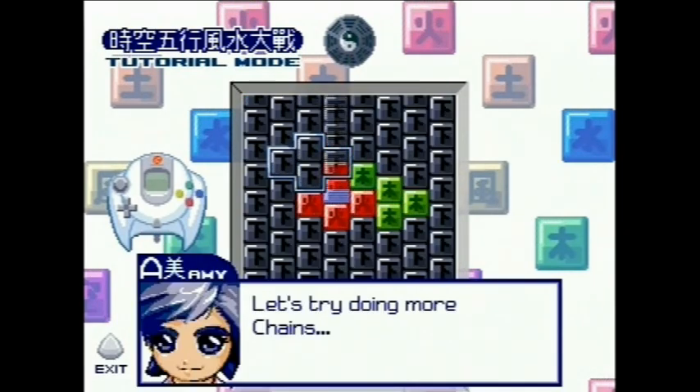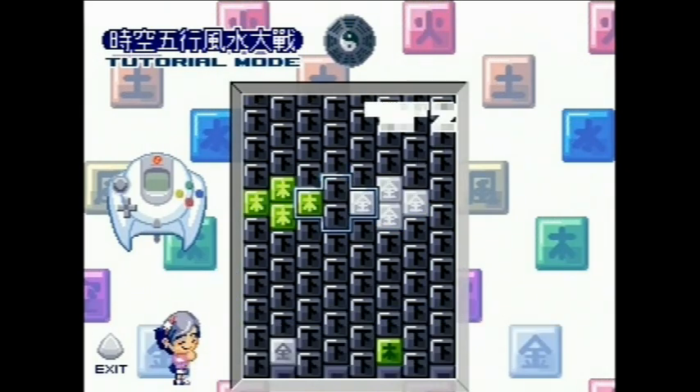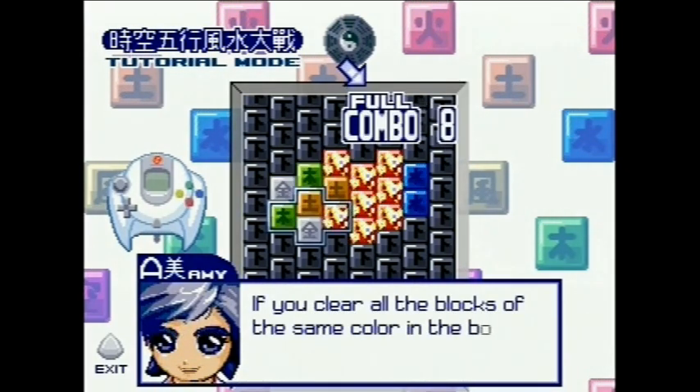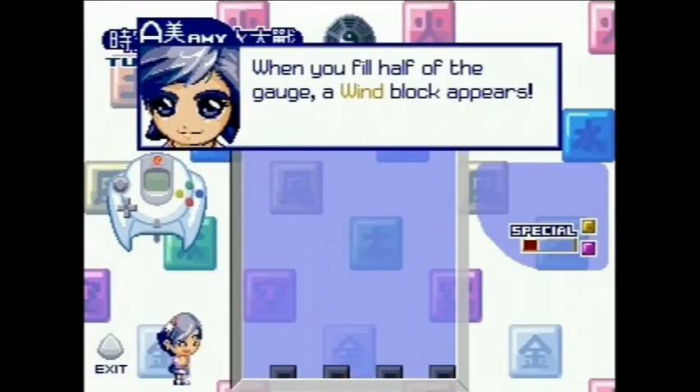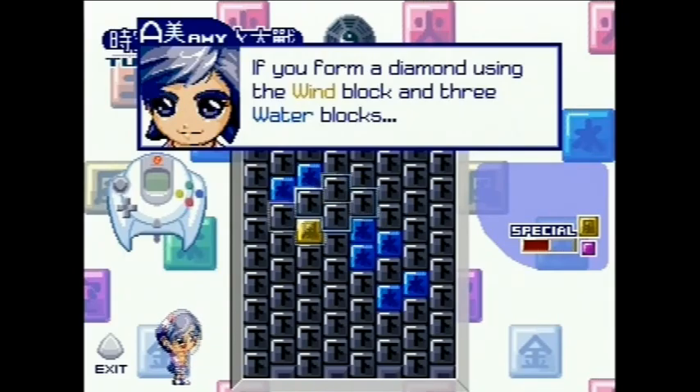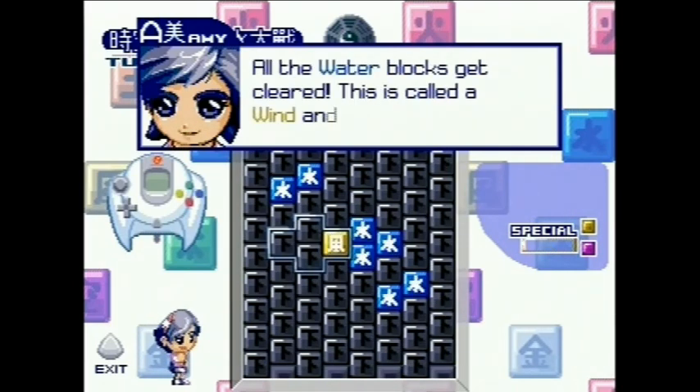You can create chains if a set of elements are cleared from falling after one another. You can get bonus points for clearing two elements at the same time. Depending on your difficulty setting, you can get combo timers, and there are also the wind and void elements, which really spice things up. These two elements only pop up after filling a combo bar, and placing a wind block within a diamond of water blocks — wind and water, hence the title — will clear all the water blocks off the screen.